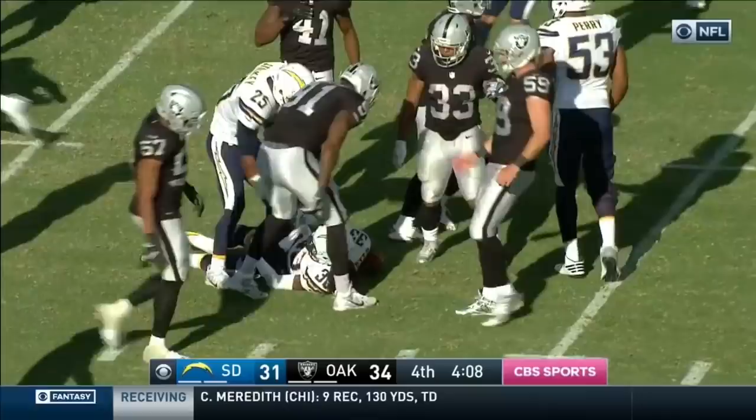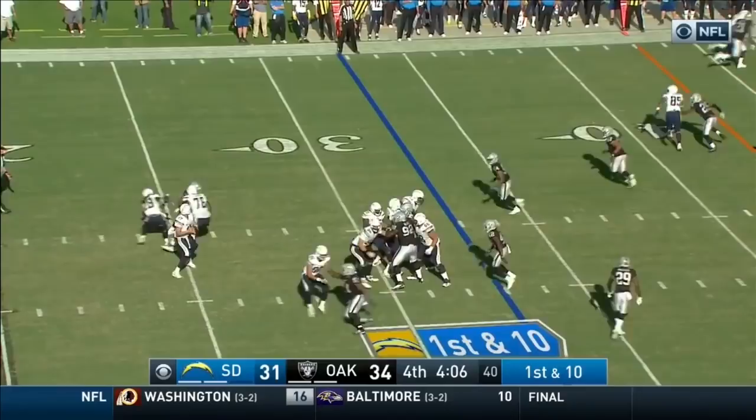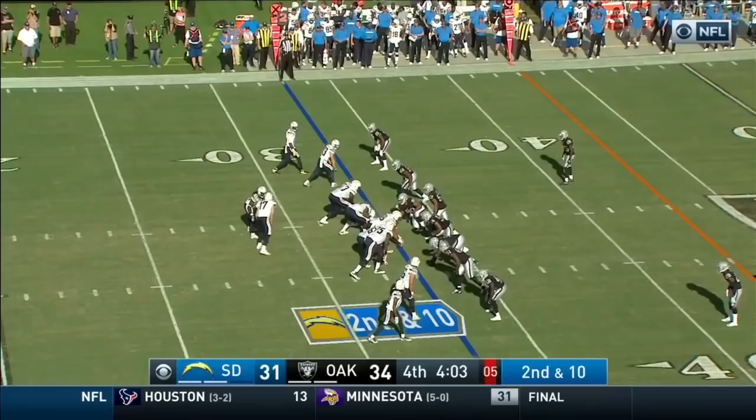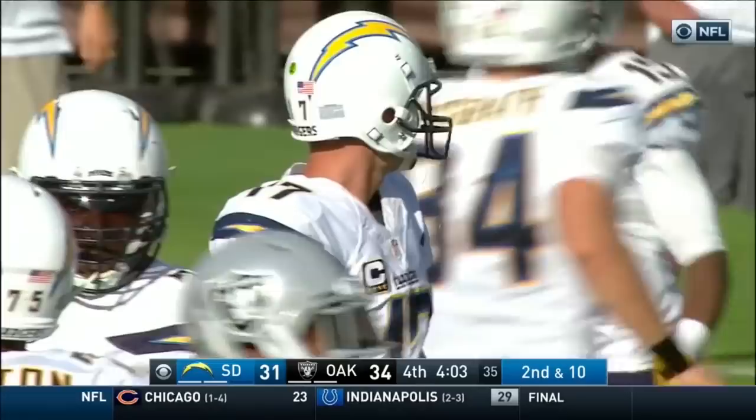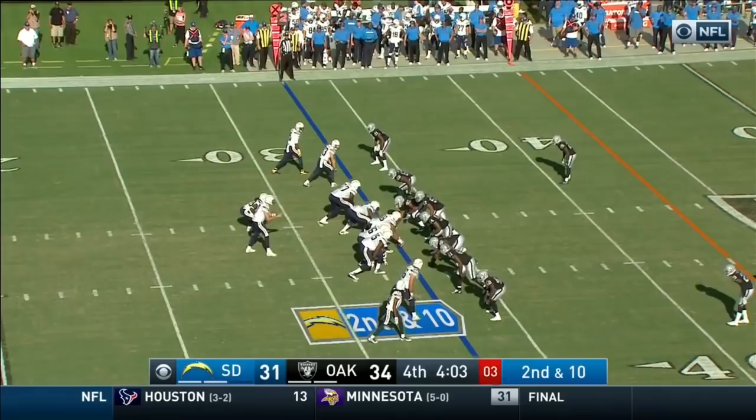Rivers under center — they fake it, play action to Gordon. Rivers throws high, throws the ball away right into the charger bench. They were going to Antonio Gates. The middle linebacker Corey James buzzed under it and Carl Joseph had him over the top. Rivers just threw it away. Out of the shotgun, they snap it — Gordon goes left flat, Rivers sidearms one right. Benjamin breaks the tackle of Amerson down the sideline on Joseph, out of bounds.